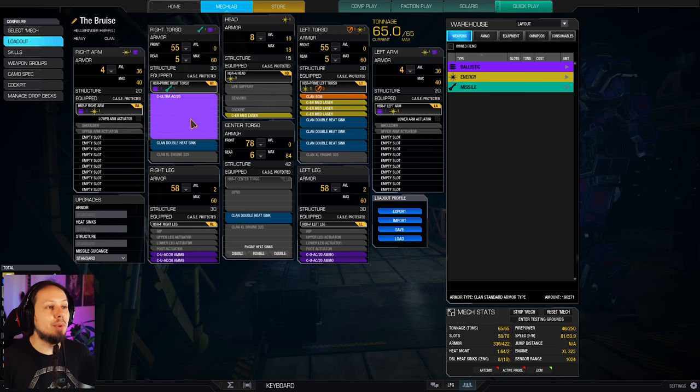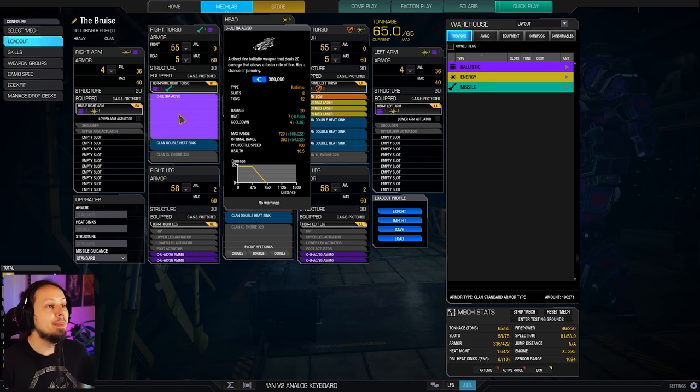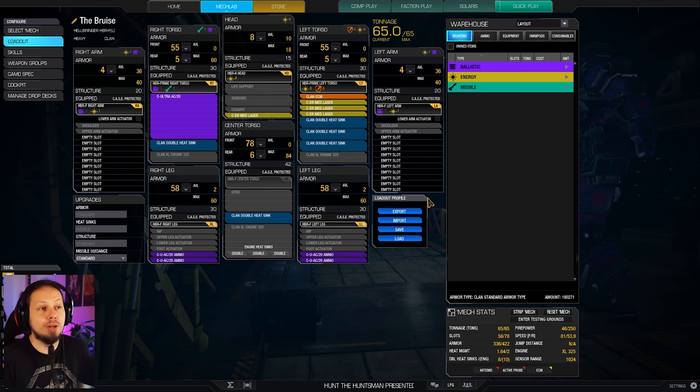18 double heat sinks keep the mech quite cold, and if you ever run into heat problems, just wait a little while. With our Ultra Auto Cannon, we always want to double-tap, fire in bursts and then pull back — it's a peeking mech. You will eventually jam that autocannon and have a cooldown period naturally. We have less ammo on the arms because everything is torso or leg mounted, so we save weight by stripping arm armor for better heat management or more ammo.